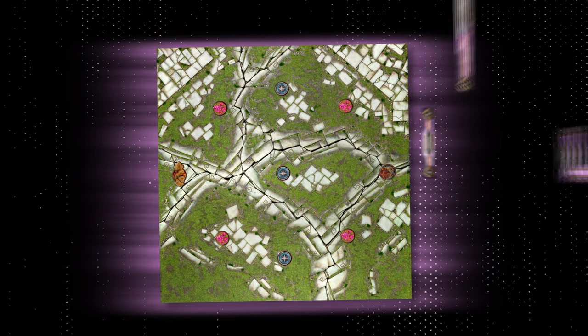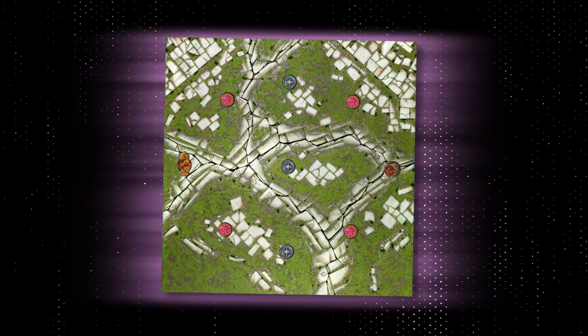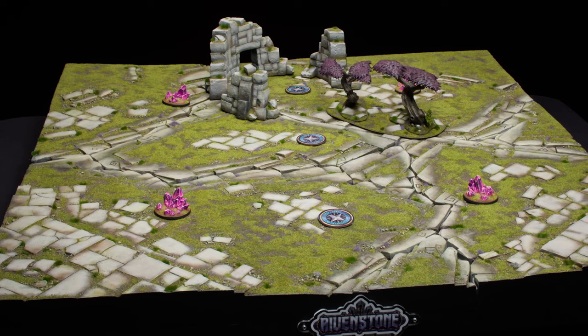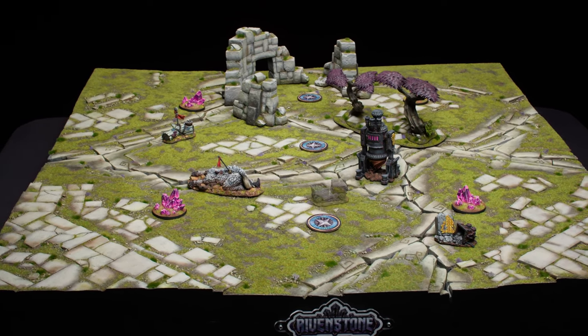Additionally, scenarios dictate how many rounds your game will last, while the event deck dictates the length of each individual round. Finally, bring the battlefield to life by placing terrain on it. We recommend six pieces of medium-sized terrain and four pieces of smaller, scattered terrain.